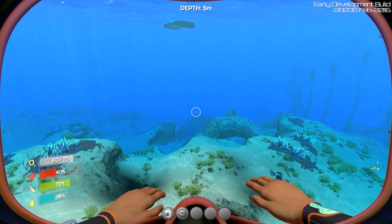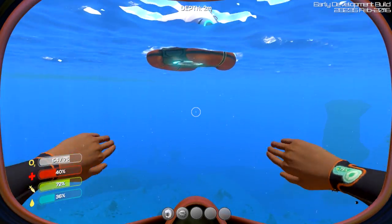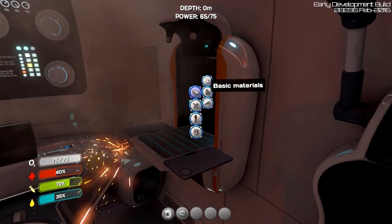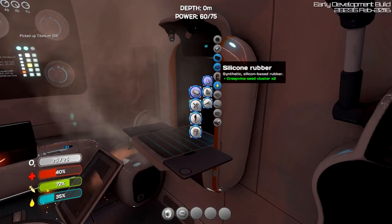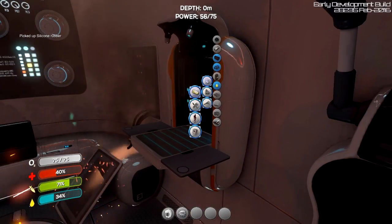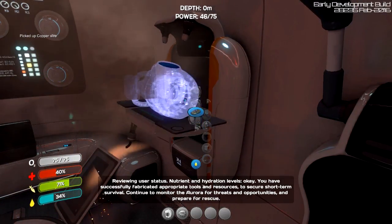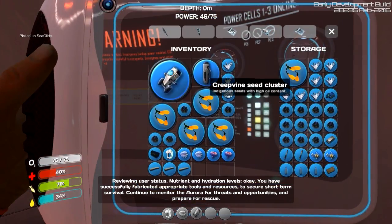I've got enough to make a sea glide, which has also been updated — I think I showed this to you guys before. It's got a little topographic kind of map when you use it now, so that's really awesome. I love these new animations too — I don't think they were there before. Now I'm just rocking it. We've got titanium. I love this crafting station — I'm never going to get tired of that crafting station animation. Let's make some copper wire first. I know that I can make a sea glide. Boom — picked up a sea glide!